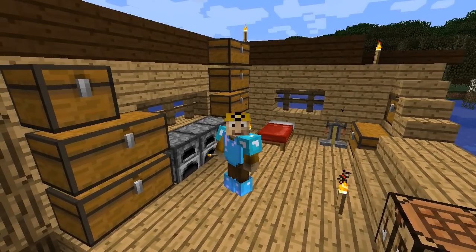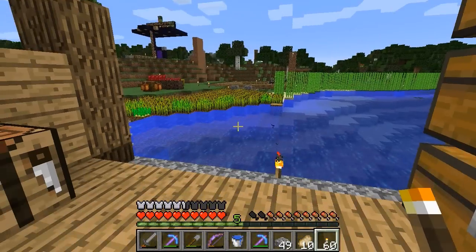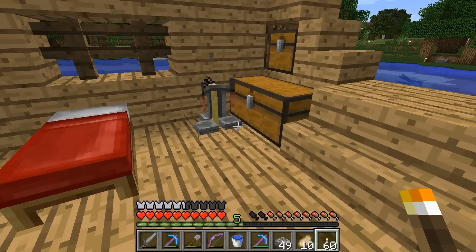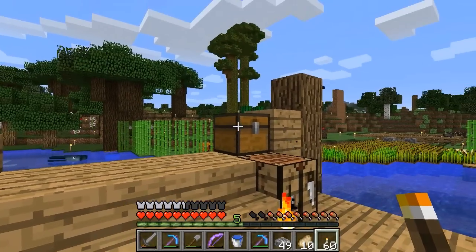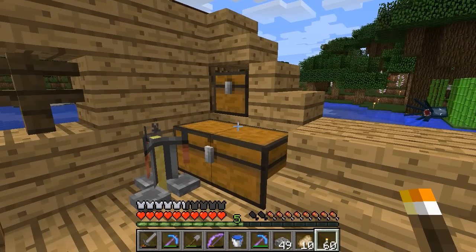Welcome back to another episode of SpaceBard, a Minecraft exploration and tactics series where I am trying to get all the achievements without ever using the spacebar to jump or swim. Last episode didn't go so well — we were trying to fight the Ender Dragon and I struggled and asked people for suggestions. Thanks to everybody who gave me various words of encouragement on the previous episode; I really appreciate it.